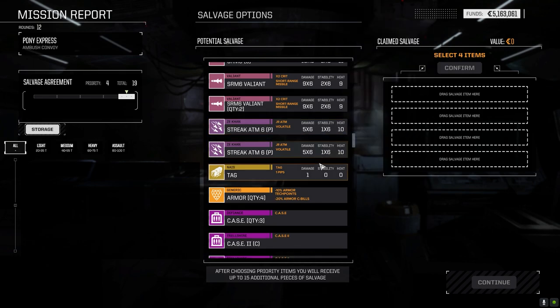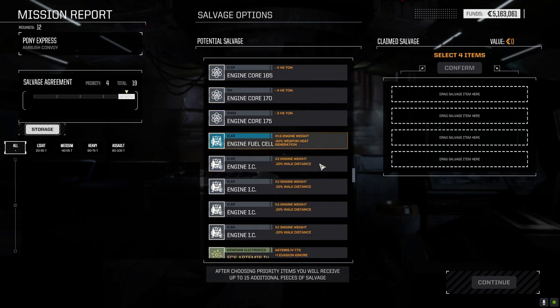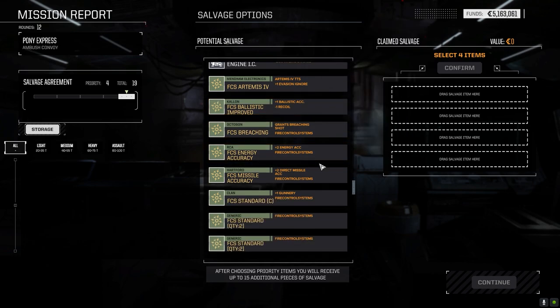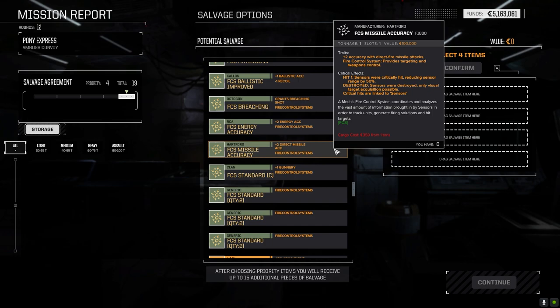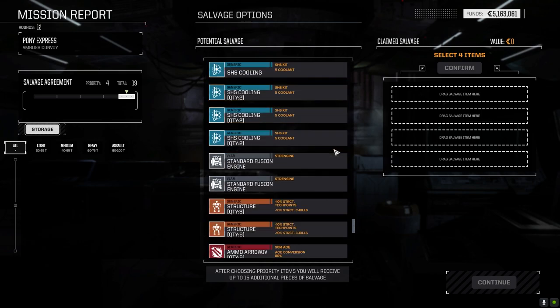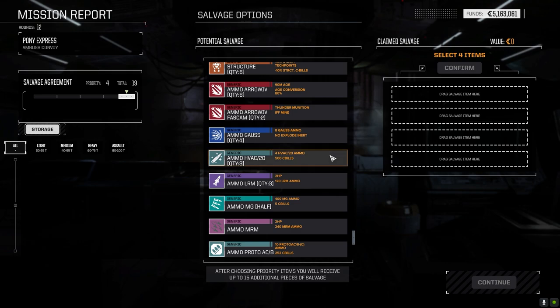Clan sixes — we'd have to take clan ammo if we're going to take those. Pirate streaks tag, slaves and master, ECM — not a lot of electronics it looks like. Okay, ballistic minus recoil, energy accuracy, missile accuracy — that's kind of a bonus there. Pharaoh, don't need it though. Regular gauss. So HVAC-20 ammo — that's enough for 12 shots. Proto-8 — 10 shots.